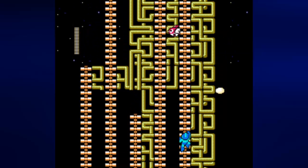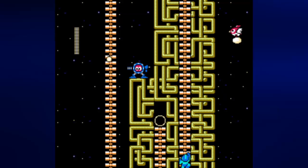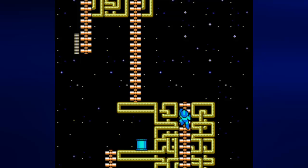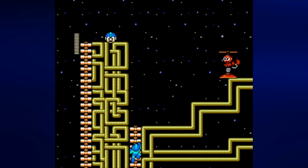From here, if we follow the left ladder, we'll get a large health pickup. If we take the far right ladder, we're going to get the way out. And there's that energy can that I was talking about — I can't go back to the stage when I complete it, so I won't be able to get it. Oh well.